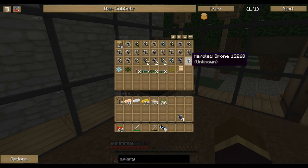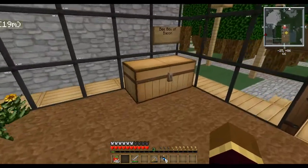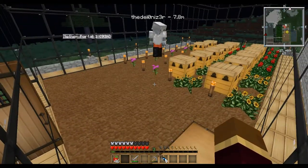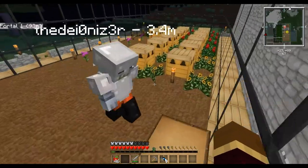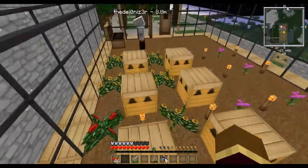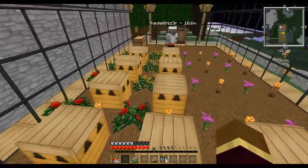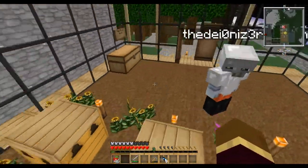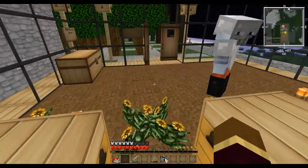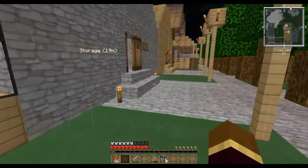We're making these Apiaries and putting bees in them, but what's the end result? So if you look in this chest, there are a couple of combs in here. We're trying to produce combs, and they produce a lot of different things — honey, some can produce stone and other weird stuff. There are a bunch of different things we can make out of it later.